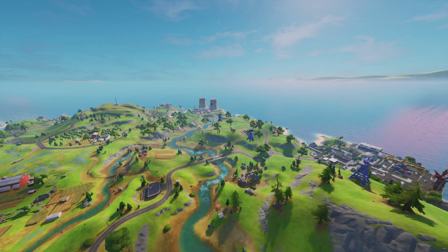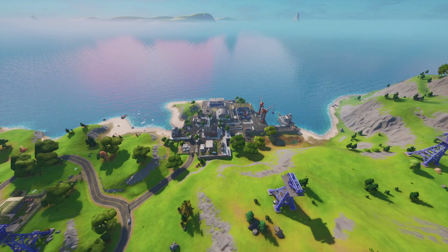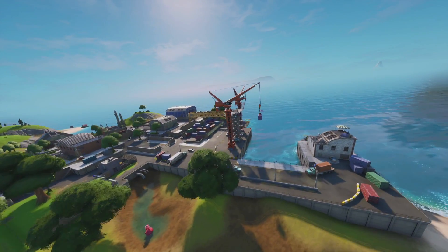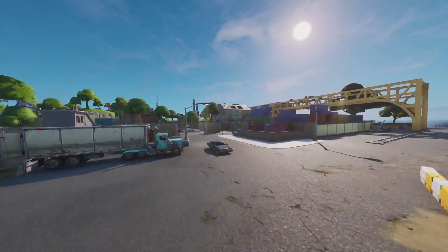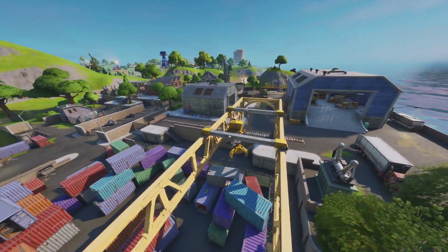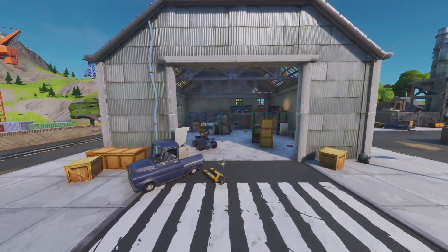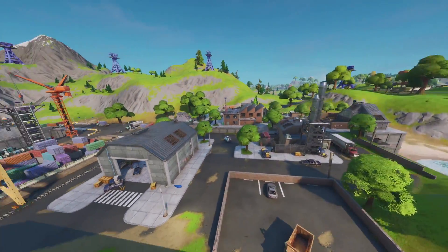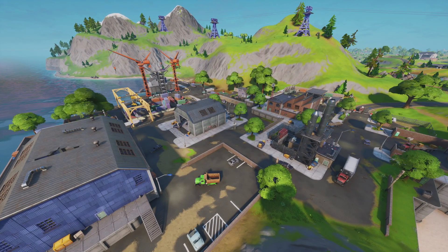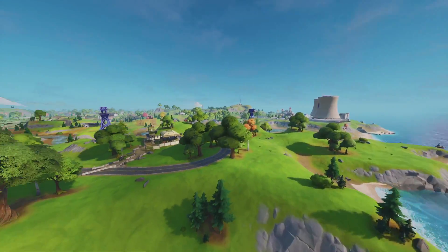We've got four more points of interest which I've missed, so let's keep going. We've got Dirty Docks located over here - this is the dock location and it's really nice. The container vibe is really cool, it kind of brings back that old container location but with a new fresh look. We also have Dusty Depot-style hangers in here, which is really cool - a really nice addition to the game at the brand new Dirty Docks point of interest.